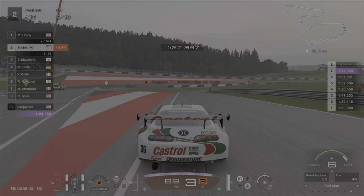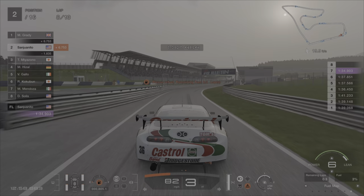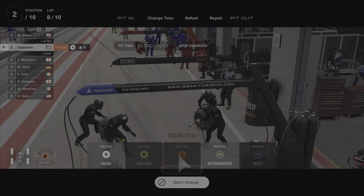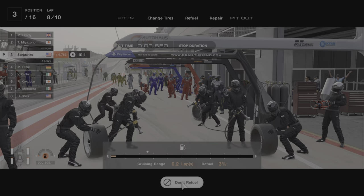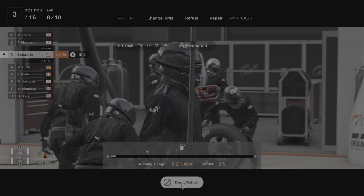So this is the area where you're not going to switch tires because they are barely worn out, as you can see on the bottom left. Press don't change, and then we're going to add enough fuel to do well over 3 — we only need 2 more laps, so we're going to do at least 4.5 on fuel. What we're going to do now is switch it all the way to power 1 for the remainder of the track.